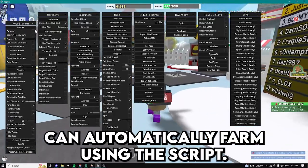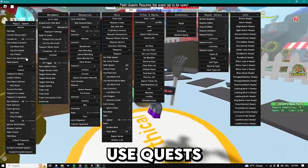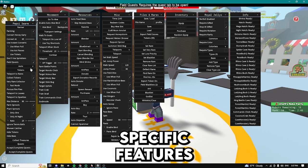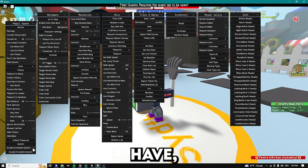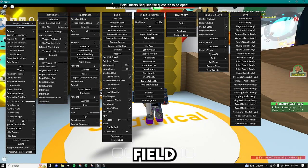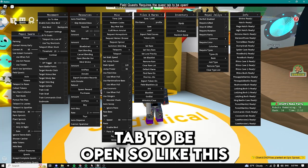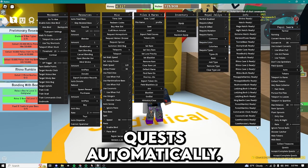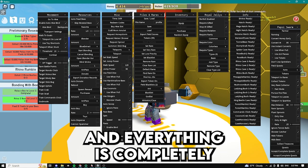So basically you guys can automatically farm using the script, using this farming feature right here. You can use quests and there are a bunch of different specific features to help with auto farming. Right here we can automatically accept and complete quests. It says the field quest requires the quest tab to be open, so you need the quest tab open like this, and now it should automatically accept and do quests. You can see it's also automatically getting pollen and honey — everything is completely automatic when you do the auto farm.